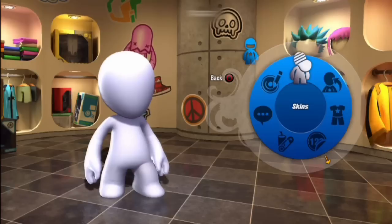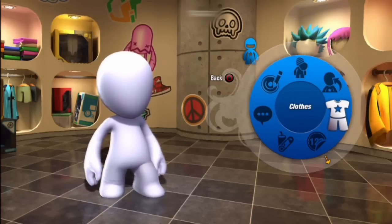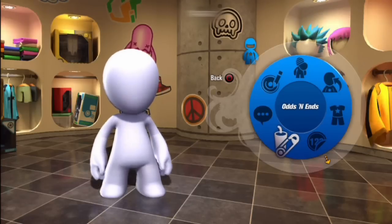Here we've got a bunch of options: skin tone, a bunch of head options, facial features, clothing, stickers — which are going to come in really handy — and we've even got the voice. You can give them a different voice, and there are some odds and ends you can play with as well.